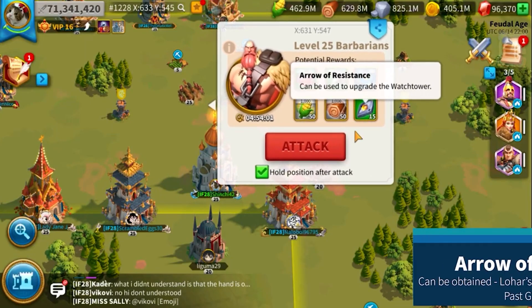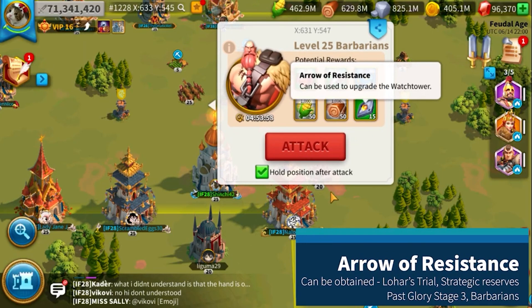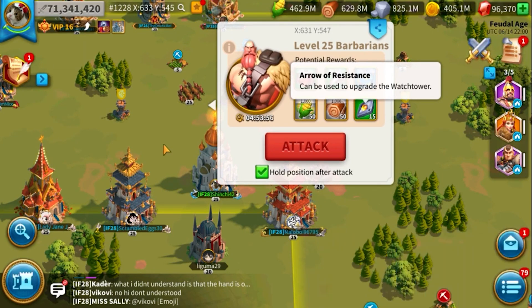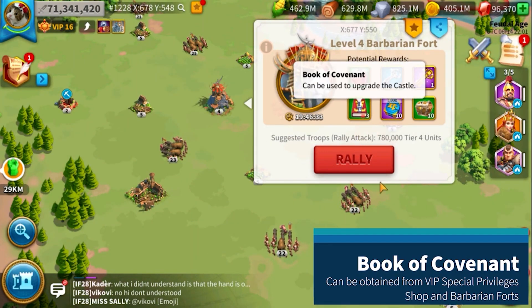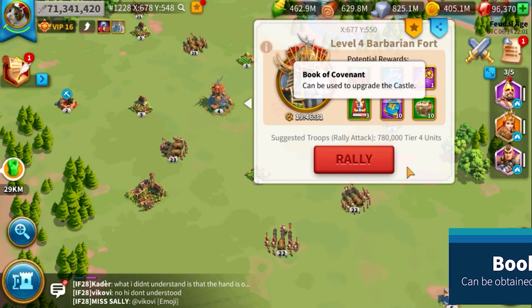You might be wondering where you can get arrows of resistance. From attacking barbarians, you have a chance to obtain them. You're also probably wondering where you can obtain the book of covenant — you can obtain this from defeating barbarian forts.